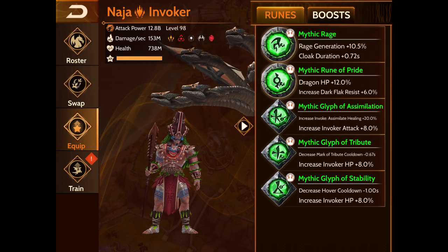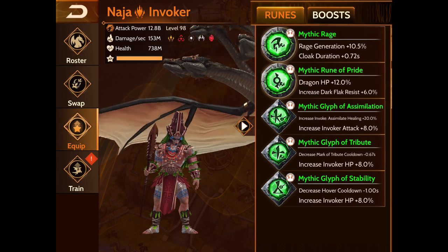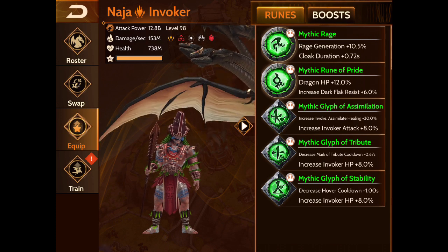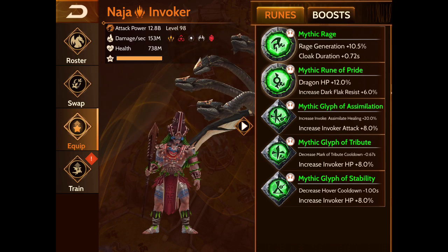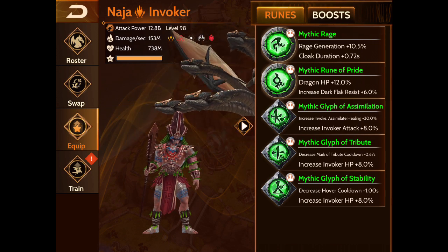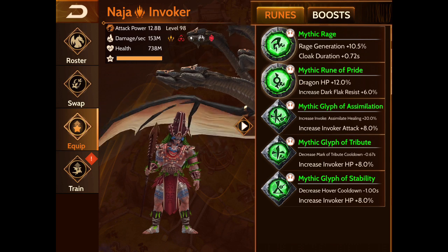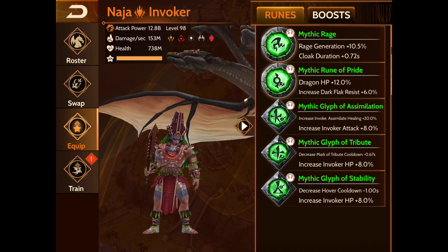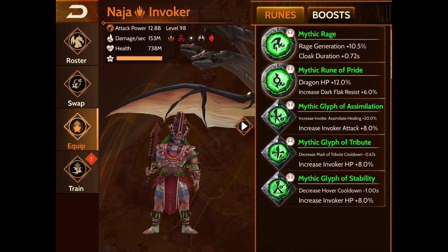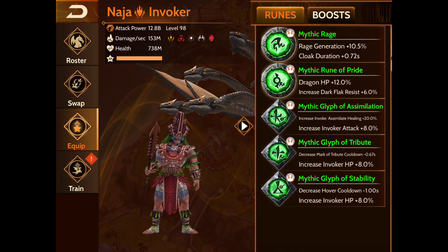Here's the setup I have. The Mythic Rune of Pride is a rune some of you might have from Leo's seasonal branch, maybe a year and a half to two years ago — it gives 12% dragon HP, which is the best HP rune in the game. If you have it, I'd definitely suggest throwing it on Naja. As far as the glyphs go, I fortunately had the mythic glyphs from three different invokers I've gotten from seasons: Naja, Morak, and Snowgrowth.